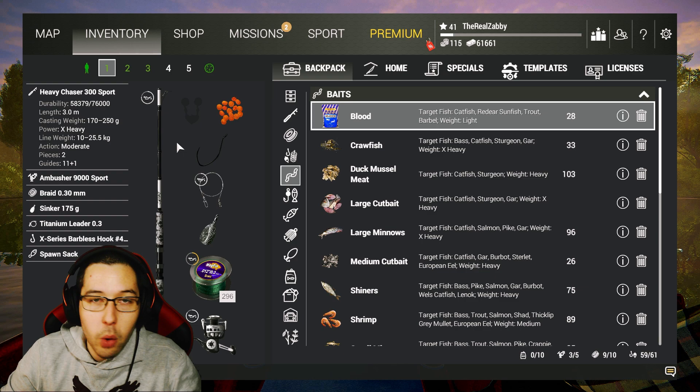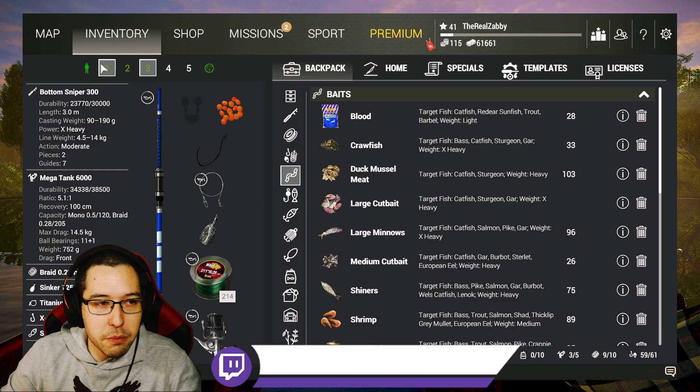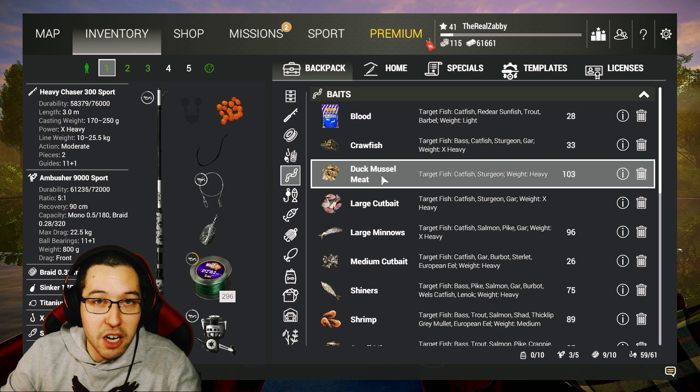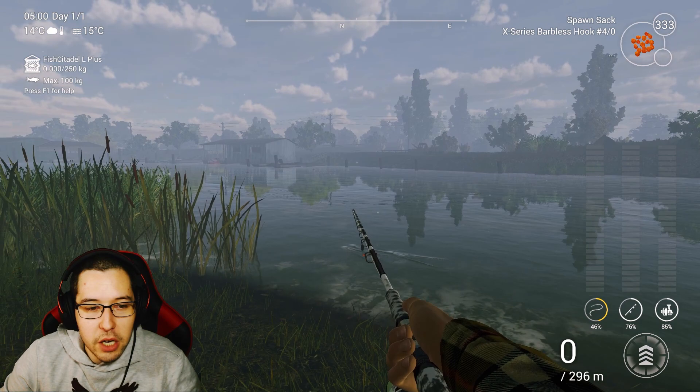So what I'm going to be rocking is, of course, the DLC rod — that one's a given, we always use this rod now. We're still going to be using our Bottom Snipers, the first Bottom Snipers at 300, so they are the 14 kilogram ones — not amazing for sturgeon. For hook sizes I'm using size 4, with some X series hooks. I recommend spawn sack for bait, but if you don't have any you can try crawfish, duck muscle meat, or large cut bait. Make sure you grab an advanced license.